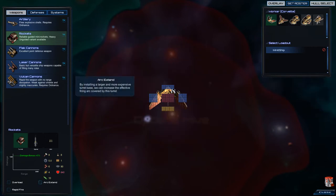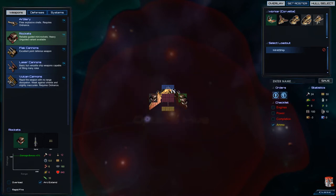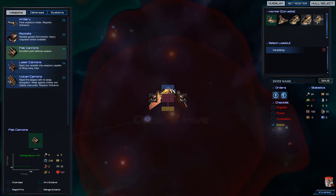But look at this — you can use extended arc, and then you can fire 180 degrees. So if something is in front of your ship, you can fire at it. You could think about flak cannons, but look at the range — that won't be a good idea. You could think about turrets with laser cannons, but I'm not a fan of laser cannons. I strongly believe in rockets.